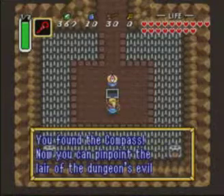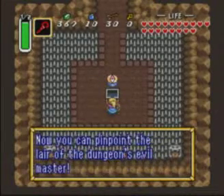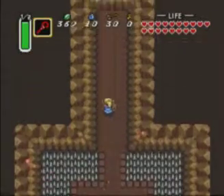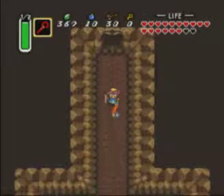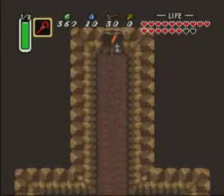You found yourself the compass, now you can pinpoint the lair of the dungeon's evil master. So we got ourselves the compass first again this time. With these eyes, you have to look away from them — don't look in their direction and back up.